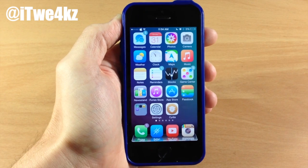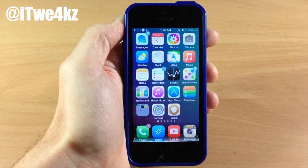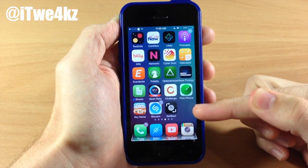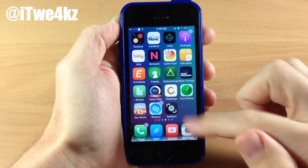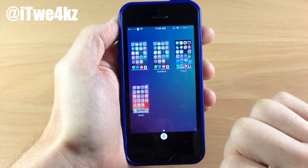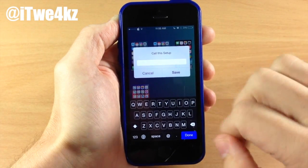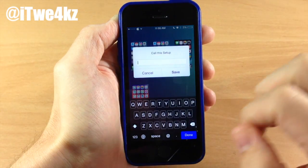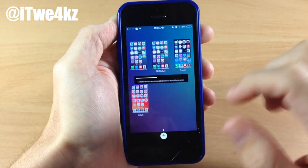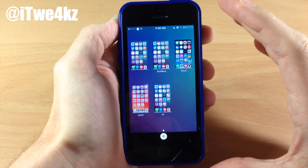For the last tweak — and this is the best one in my opinion — it's called Setback. What this tweak does is give you the ability to save your layout and then revert back to it at a later time. You can see that we have a new application called Setback. You download this in Cydia and it puts this app right here. Tapping on it, you can see that I've actually saved some layouts. You can easily save a layout by hitting the plus button, naming your current setup, and tapping save. It's going to load through and save all the plists — basically save all of your configuration. So if you have a different configuration for your tweaks, it's going to save that.